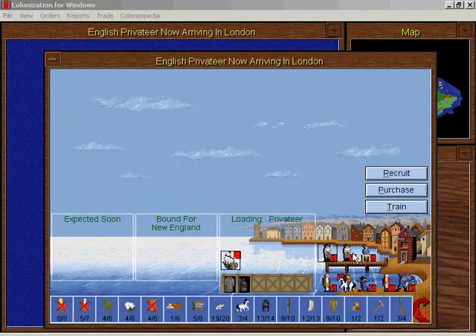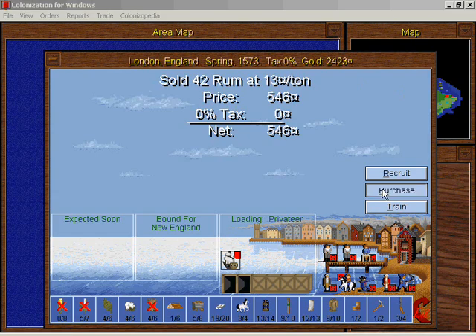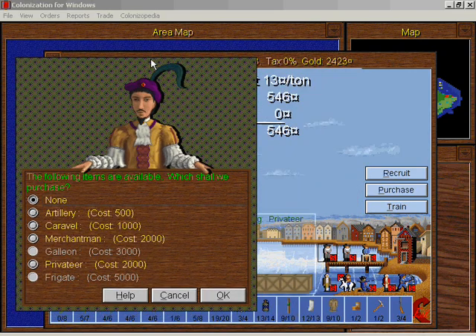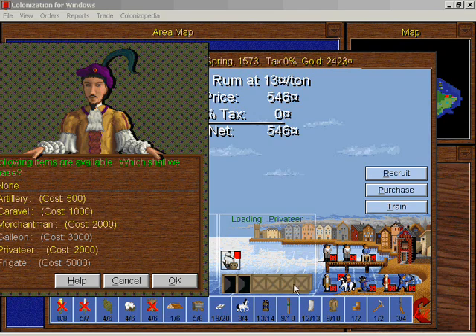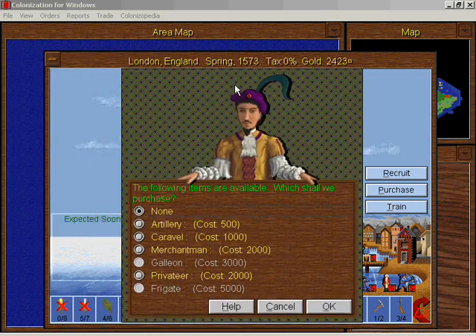We're in London now with some goodies to sell — we have some coats for 35 gold, and 546 gold worth of rum. That is some good money right there. We have over 2000 gold again, so I could buy another privateer, but I think what I'm going to do this time is wait until I have 3000 gold so I can buy a galleon. Galleons move an average distance every turn.